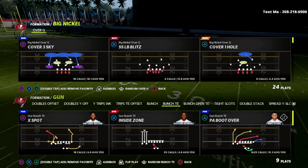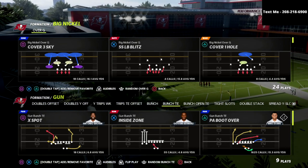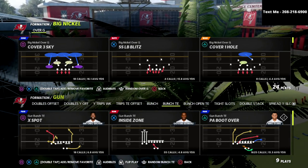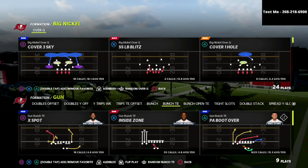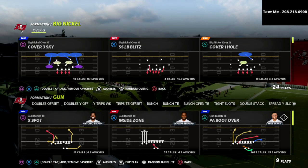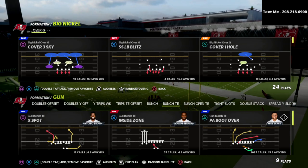You can actually do this out of any formation. I'm going to be talking about how to do this out of the Big Nickel Over G, because the Big Nickel Over G is in the kind of meta playbook. Most defensive playbooks are 4-6; if you're running 3-5, 3-5 wide, you could do this out of Nickel Normal as well.